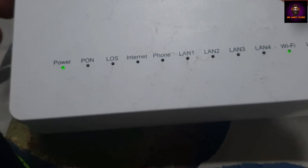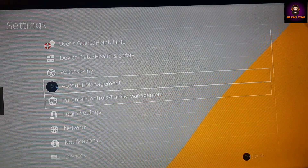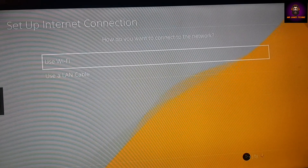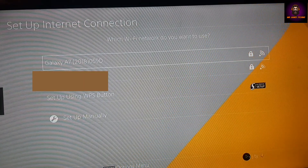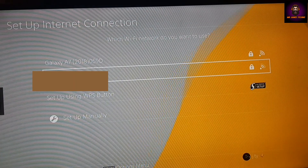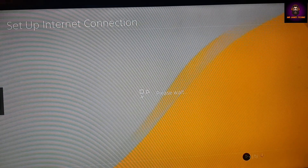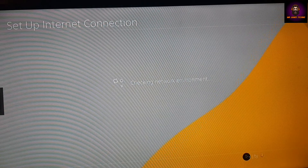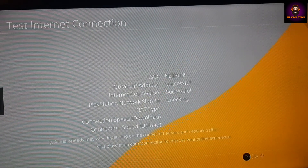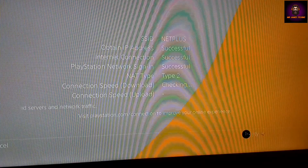I am connecting again. Going to Settings, then Network, then Set Up Internet Connection — Use Wi-Fi, Easy. They are showing two networks: Galaxy A7, my smartphone network, and my Wi-Fi. Now I am selecting and connecting.